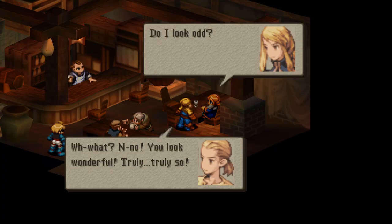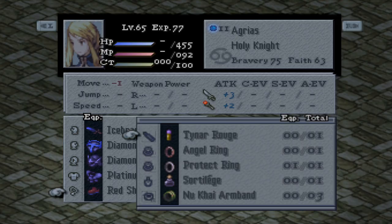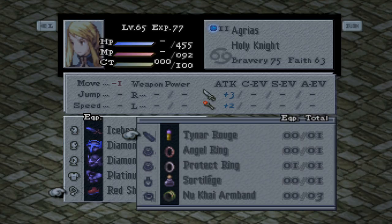Once it is Cancer 1 and you have all the requirements above, enjoy the cutscene and once it's done, you have the Tyner Rouge. It gives Protect, Shell, Haste, boosts Holy Elemental attacks, and also plus 3 to your physical and magical attack. Hope you guys found this video helpful.